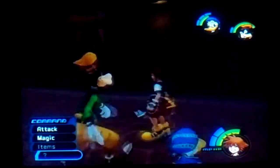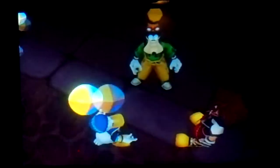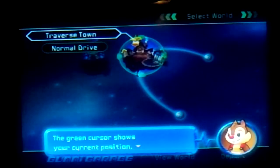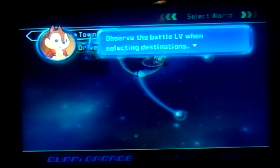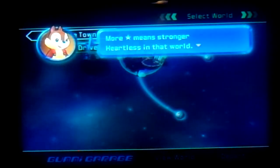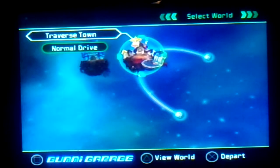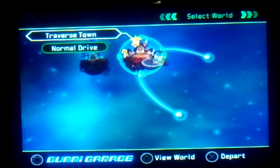There's one over here. Yeah, we can use this to buy stuff. The green cursor shows your current position. Select your destination with the cursor. The star means stronger heartless. I don't know what's the point of that one world on the left — we can't get to there.